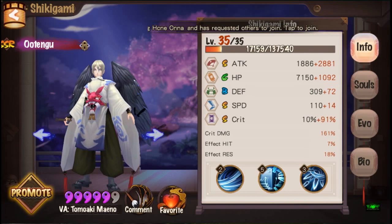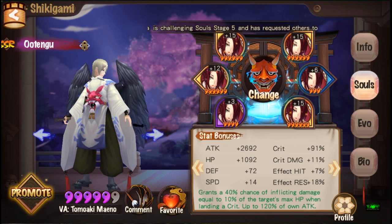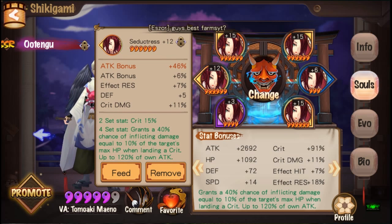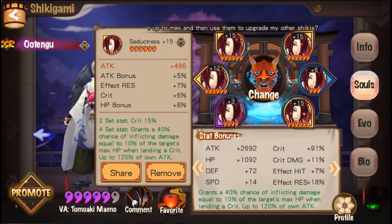I got this one from the shrine. A perfect attack rune - well, soul - in my opinion would have attack percent, crit damage substat, speed and crit rate. We only have attack percent and crit damage, which is not bad. This one I also got from the shrine the week before.